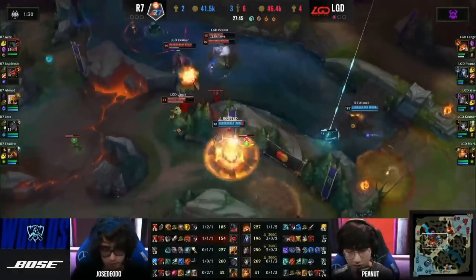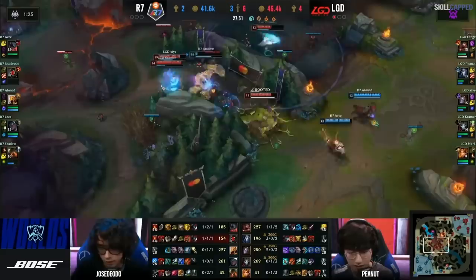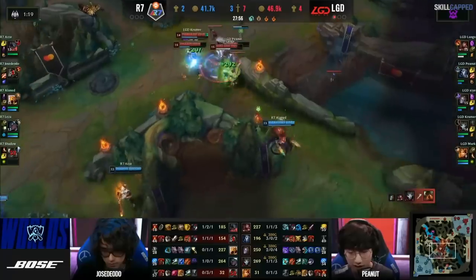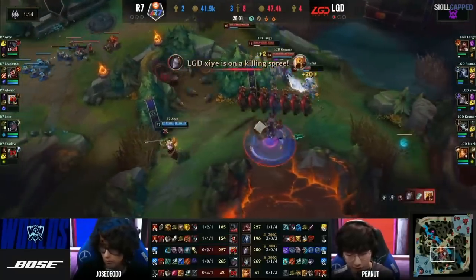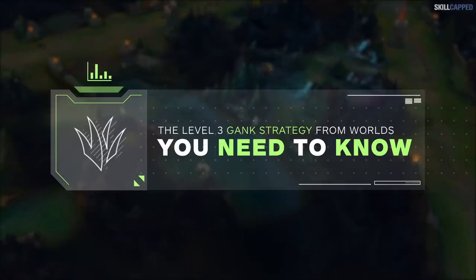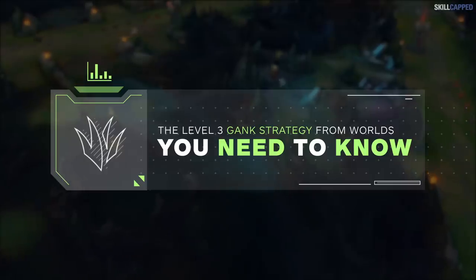With play-ins at Worlds being the most competitive they've ever been, we wanted to look back at some of the strategies teams used to get ahead. Specifically, we're going to go over the insane level 3 gank strategy that Peanut took advantage of to completely take control of the game. Make sure to stick around for a tier list of champions to use this strategy with and against. We're going to teach you how you can use it in your own solo queue to literally win the game within minutes, and break down every reason as to why it's good.